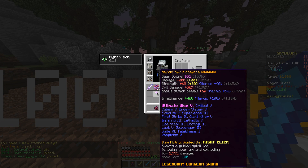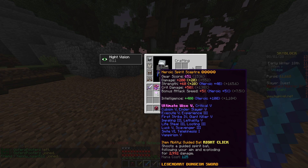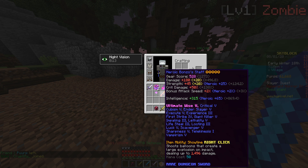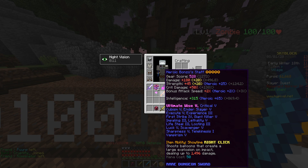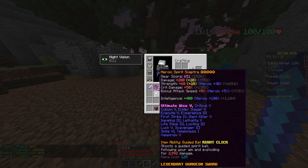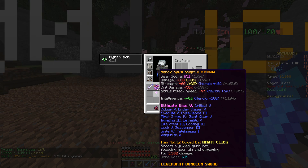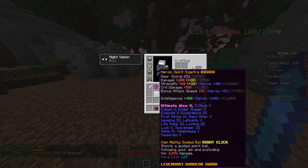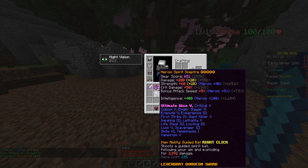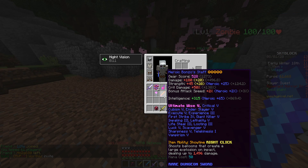In the current update they changed mana regen in the dungeon, so you gain a lot less mana back. To gain mana back you have to left-click, which means you have to start spam right- and left-clicking. Right now you barely get enough mana back to keep using this ability — I sit around five, six, seven thousand mana but I only get about 75 mana back at most from one hit.